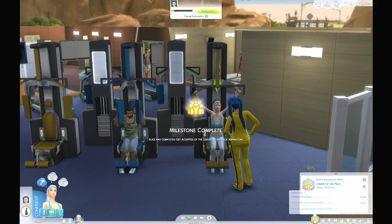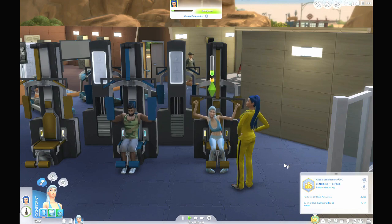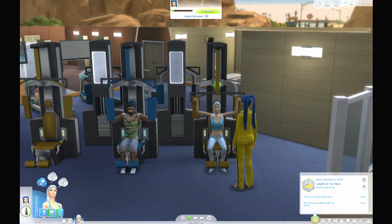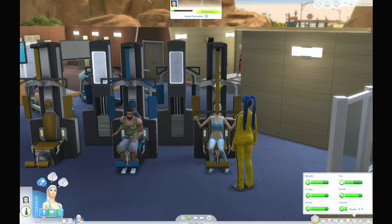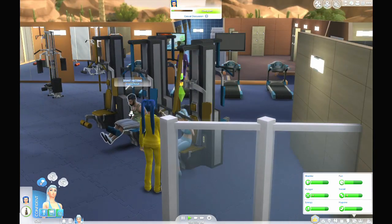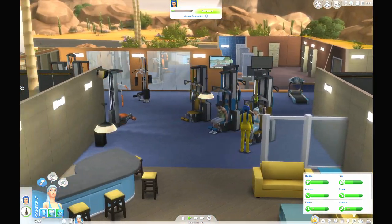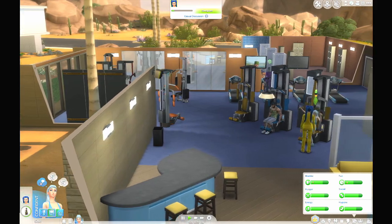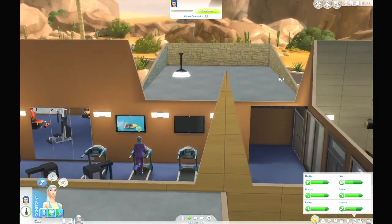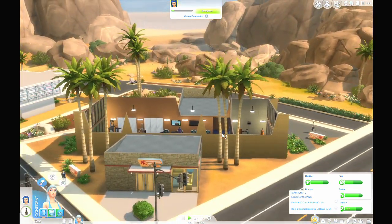So we already finished the first level. We need to perform 10 club activities and be in a club gathering for 12 hours — obviously we're not going to do all that at one go. Let's take a look at this gym. I don't think we have any yoga mats here. Yeah, it does have only one floor — but these are the locker rooms, some punching bags.